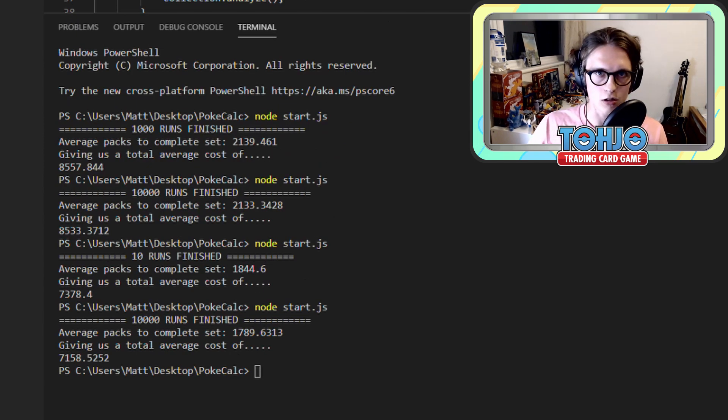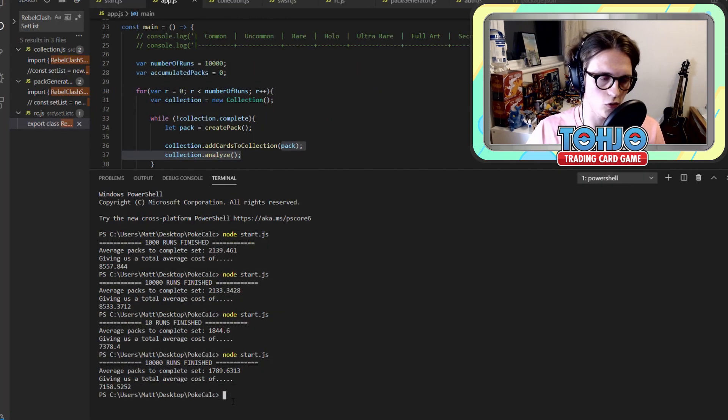Runners finished. It doesn't look that dissimilar to our 10 runs, which is probably a good sign. The average number of packs to complete the Sword and Shield set is 1,789 packs — 1,790 if we're going to round up. That gives us a total average cost of £7,158 to complete the Sword and Shield set across 10,000 simulated runs. We could run this for a hundred thousand times or a million times, and I'm pretty sure it would tell the same story. Now it's useful to actually take a look at the comparison between the two sets.